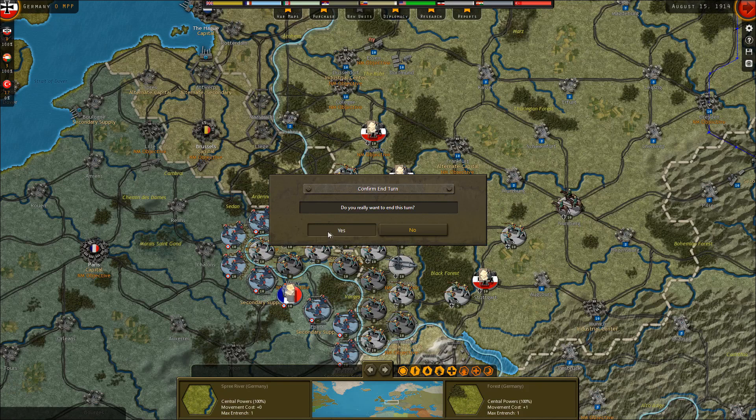The German forces have attacked into France and taken the key French city of Nancy just this last turn, which is a French national morale center. The fall of that city will hurt overall French national morale. We have not actually attacked through Belgium, so the British are not at war with us at this stage. We're two turns in — it's August 15th. The attacks in Serbia have gone well; we just took Belgrade, and we are holding our own against the Russians along the Austro-Hungarian border and in eastern Prussia.